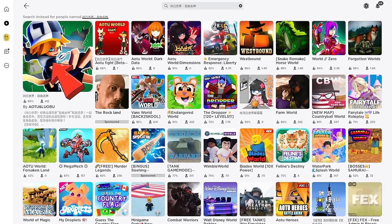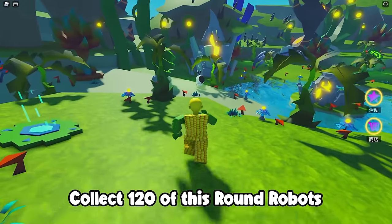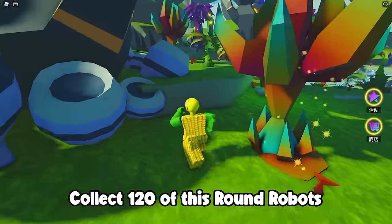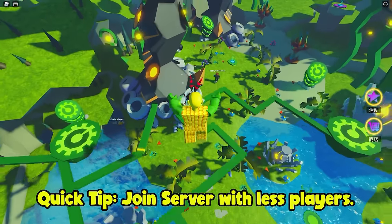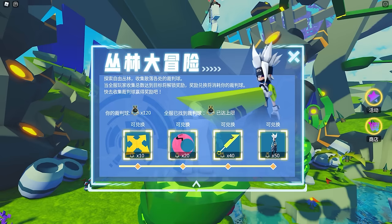Our next free Roblox item is found in this game. Check out the description for the game link. In this game, you'll need to collect this white robot thing a total of 120 to get all the free items. They're scattered in this map so make sure to explore the area. A quick tip: in order for you to collect them faster, join a server with less players. Once you have 120, you can get these four items.